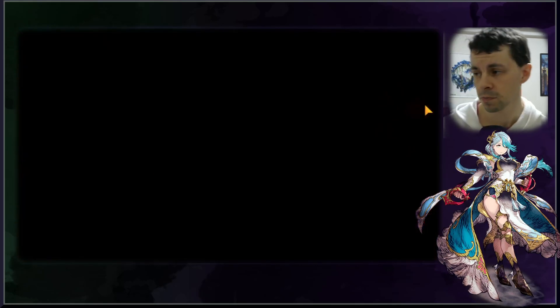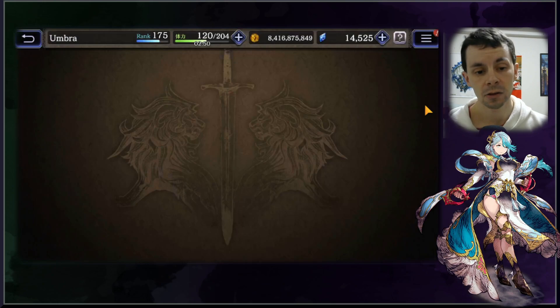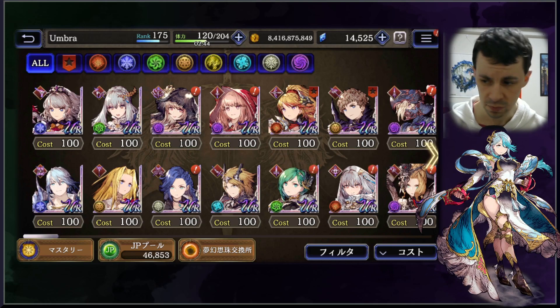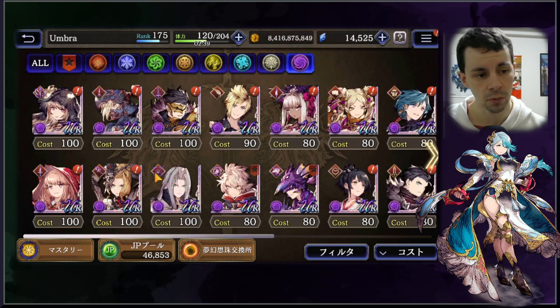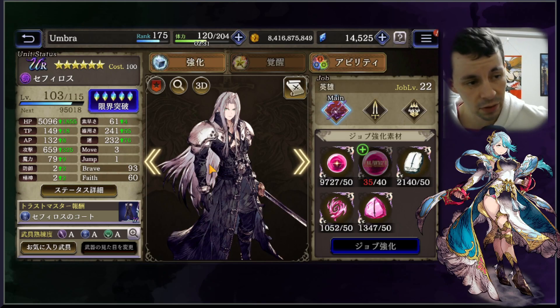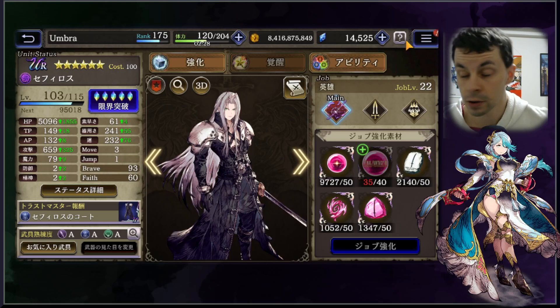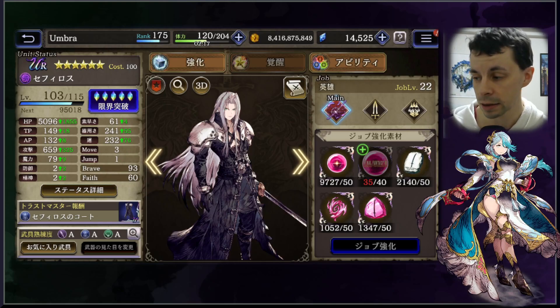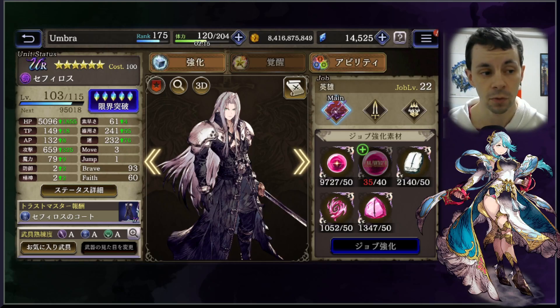It doesn't feel super amazing in terms of a heal, but since some units can get by on it, it's an interesting DPS option. Since fist defense is not super high a lot of the time, it does give Sephiroth some other options. I'm liking my current idea of going towards a Brawler style as a sub-job over Death Sentence, because Death Sentence just doesn't feel that valuable. Once I get mine to 140 — hopefully before the end of the friend unit Sephiroth period — we can really test it out. Thanks for watching! If there's an elemental team you'd like to see this performed against, let me know and I'll try to do it for you.